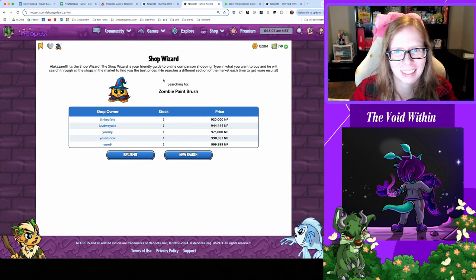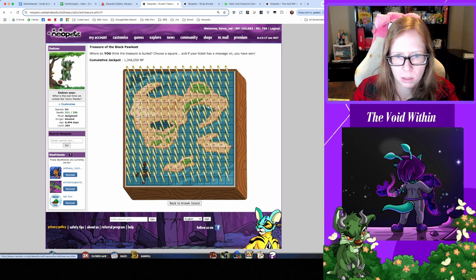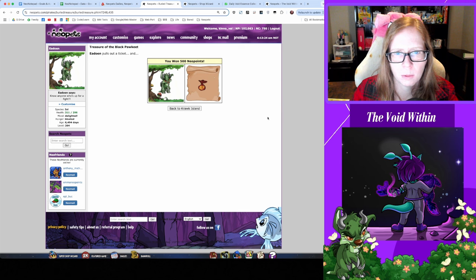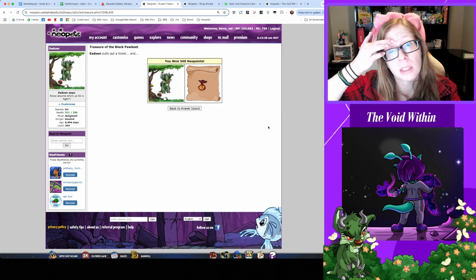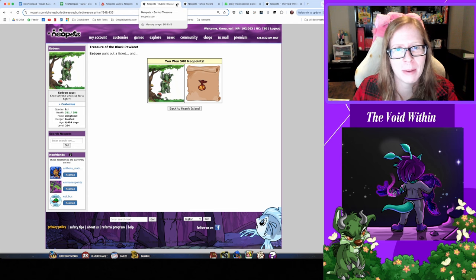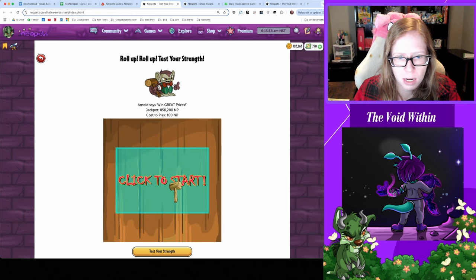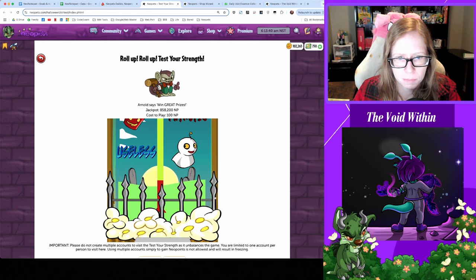Checking in with Buried Treasure — got 1,500 Neopoints, nice. But still no avatar — I want an avatar, free me from this curse! Let's check in with Test Your Strength — what mood are you in today, dude? Alright, we're useless today. Got 36 Neopoints though, I'll take that.